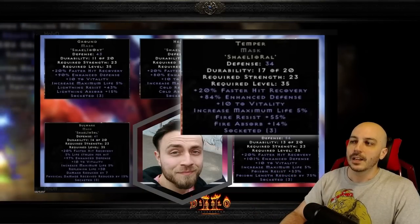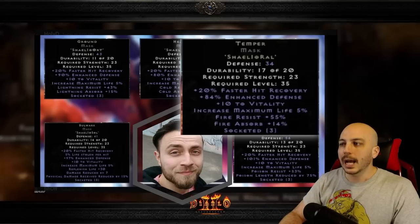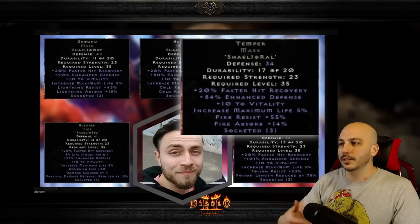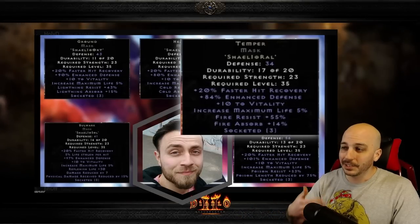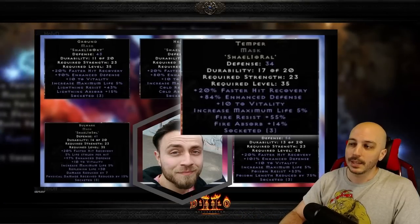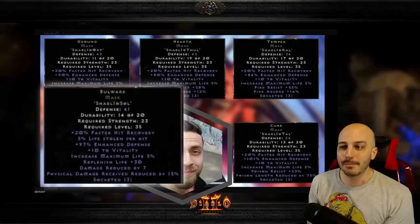This could be the budget option — you throw it into your Flickering Flame base, zap it out with a Hel rune in a Town Portal, and use this until you get the Flickering Flame. That's a solid option right there. Throwing it into a barb helm wouldn't necessarily be my first choice, but if you're running Trapsin with a barb, perhaps that could work.